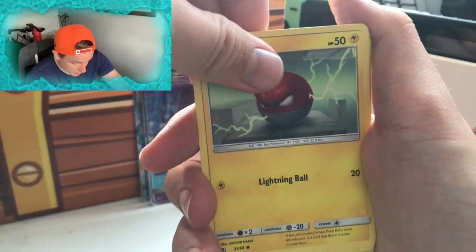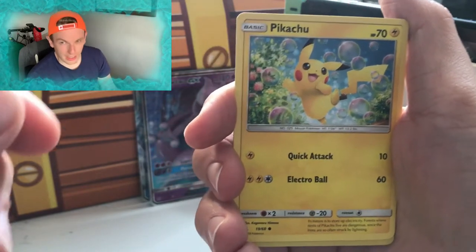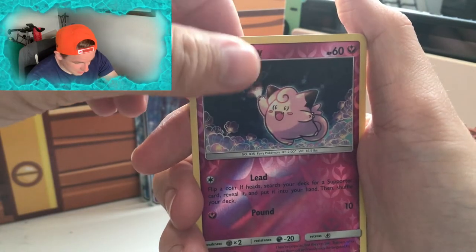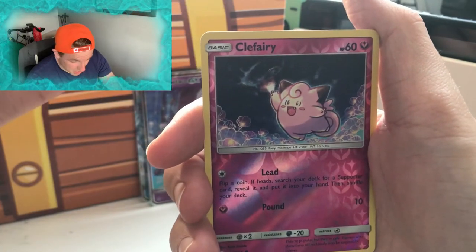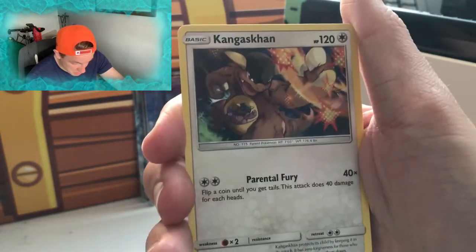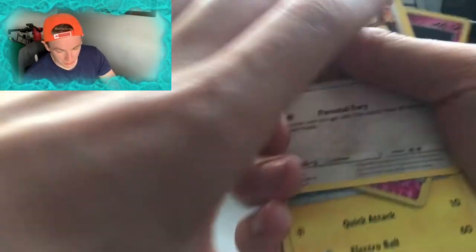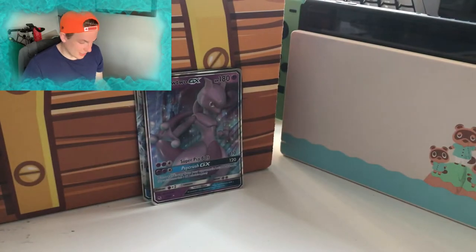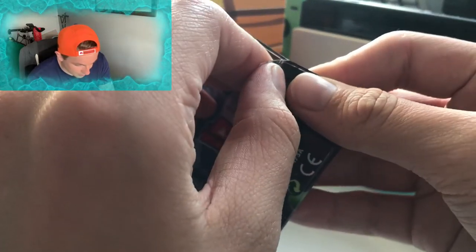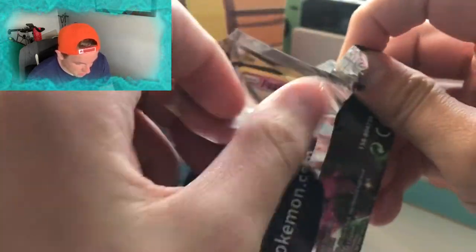We've got a Staryu, a Voltorb, and a Pikachu. I think the next card's a Shiny Vault card — can we get a shiny? No, just another regular reverse holo. Can we get another holo, another GX, anything good for our second pack? No — just a regular Kangaskhan. We have had some pretty good luck the last two Hidden Fates tins to be fair, so I can't be overly mad if we don't get anything this opening. But we started off well, so let's hope it can continue.